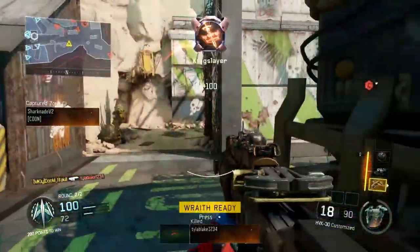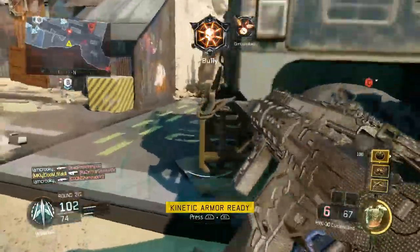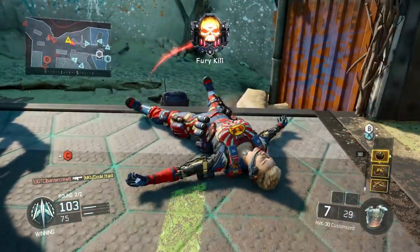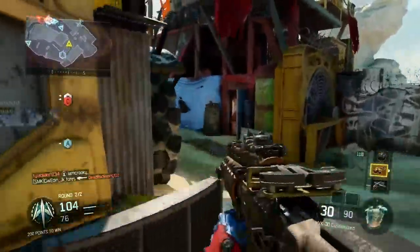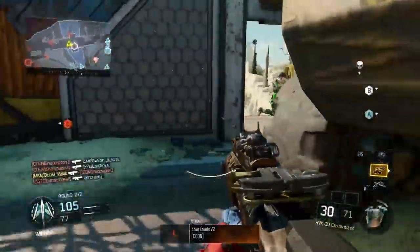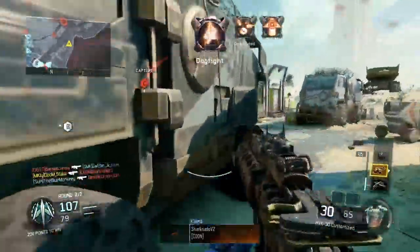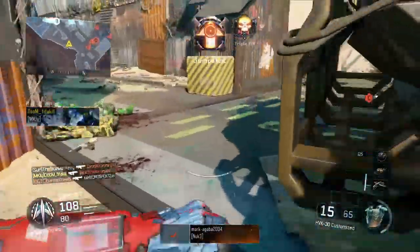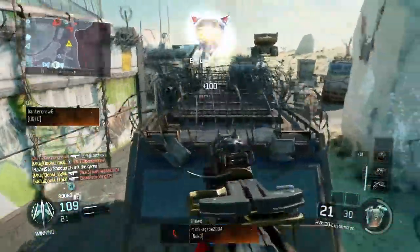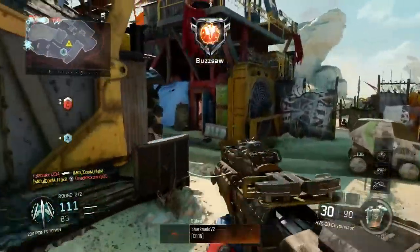Next we have Hunted, another very long-range map. You can make it short-range by playing in the building but spawns flip a lot so you can't guarantee that. You want to be playing more around the long lines of sight — towards the bridge at B or looking into C. You can use LMGs and this map also works really well for snipers, though snipers aren't the safest for nuke school. I'd probably go for an MAA7, KN, or Man o' War. A KN would work perfectly for close-range backup, or the Man o' War for long range and high damage.